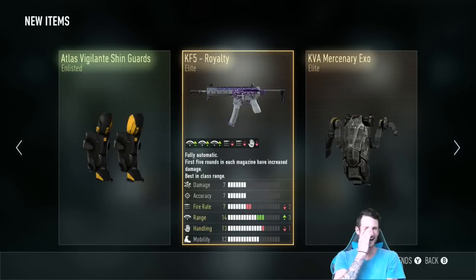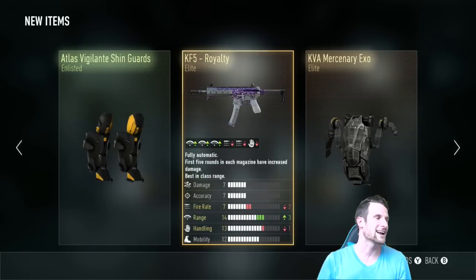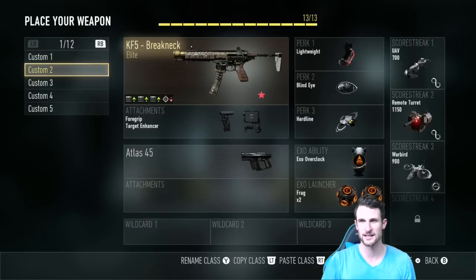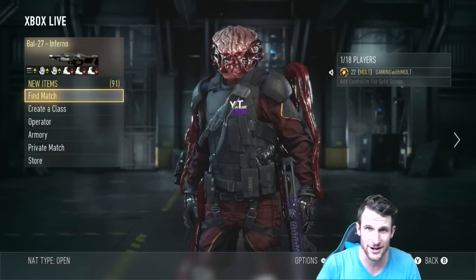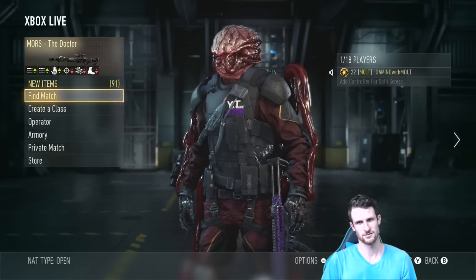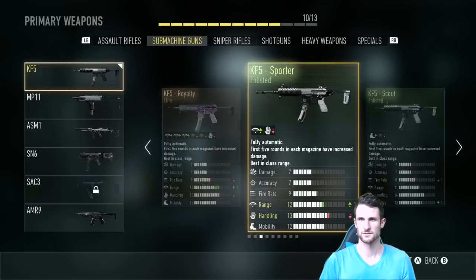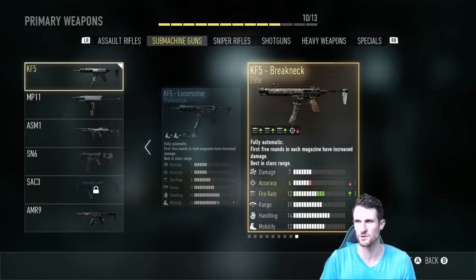Are you kidding? It was out of the regular supply drop! Yes! What?! Freaking epic! Hey, you got an elite M1 iron and the single sap, and an elite high tech and something else. Sweet. So this KF5 royalty one — it's not like the breakneck, which is cool because now I have the other one. Awesome. The stats on it: it has less fire rate and more range, which is okay. It's like the Spanner, I think.